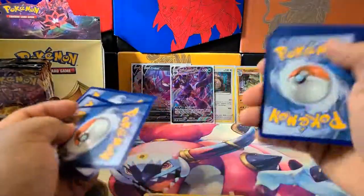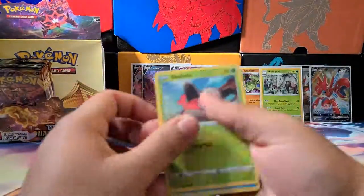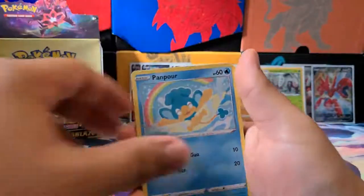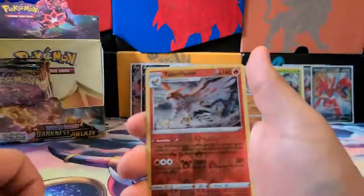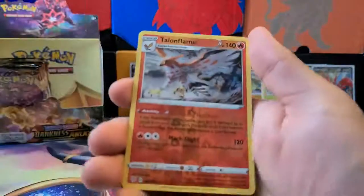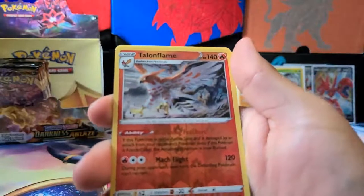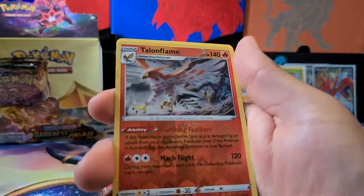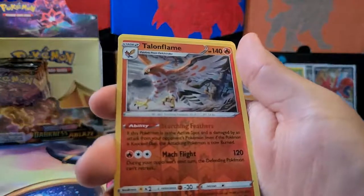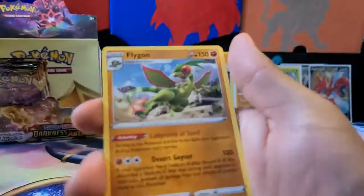Next pack — psychic energy. I think there's probably one more VMAX left. We got a Shelmet, Pamper, Talonflame, Rookidee, Torchic, Pokémon Breeder's Nurturing, Fletchinder, Hidden Energy. A Rare Reverse Holo Talonflame — if this Pokémon is in your active spot and is damaged by any attack from your opponent's Pokémon, even if knocked out, the attacking Pokémon is now burned. And a Flygon Rare — ability is Labyrinth Sand: as long as this Pokémon is in the active spot, your opponent's active Pokémon can't retreat.